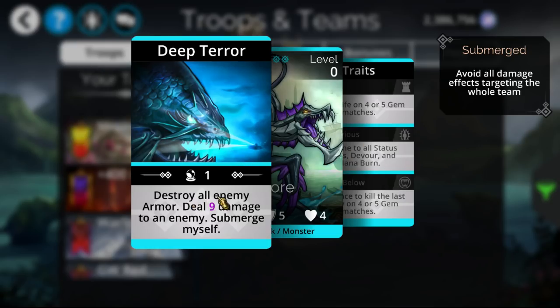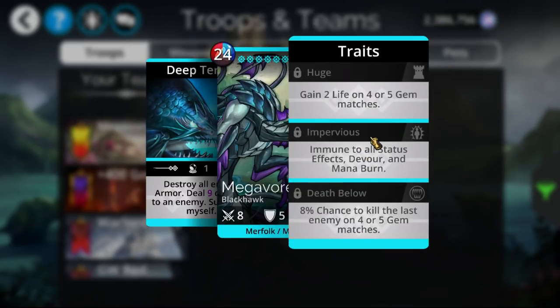Megavore destroys all enemy armor, which is already pretty good — if they have 60 armor each, that's 240 damage right there. On top of that, he does 7 or 8 plus magic damage from his ability itself, which is essentially true damage since he's removing all armor first. He also submerges himself afterward and does lose his turn, but you get so much value from it that it should be fine.